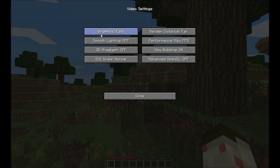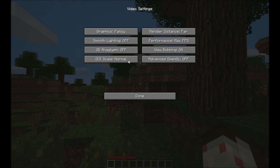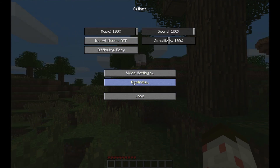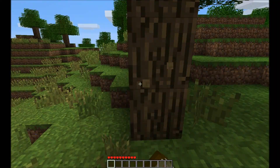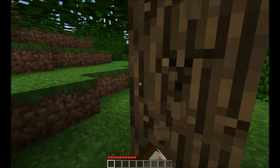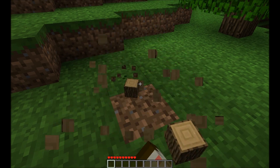Render distance — I didn't actually edit any of this yet. Normal bobbing, max frame, smooth lighting, controls, fog — I can toggle fog, that's pretty cool. I'll have Q on this. We are ready to start playing one of potentially the greatest versions of Minecraft that ever existed — Beta 1.7.3. A lot has changed since then.